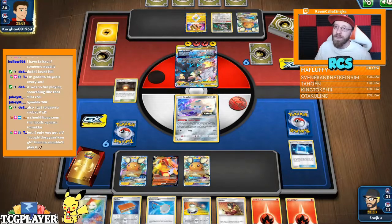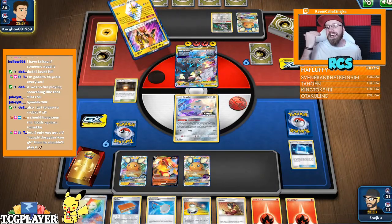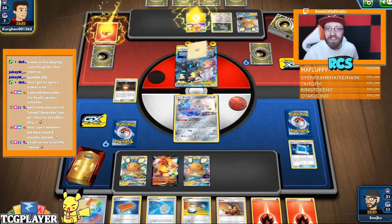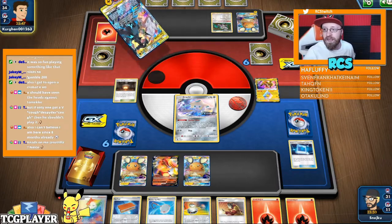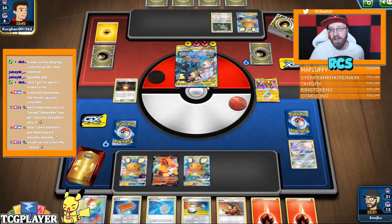I feel like the problem Spider had was that there was a Crobat drawing cards, and Spider was already working with a large hand. I'm here eight months now — it's eight months. Steve is half a year with us, which is another crazy thing.